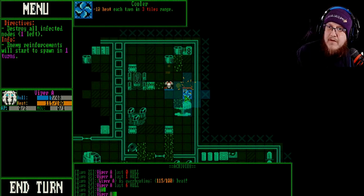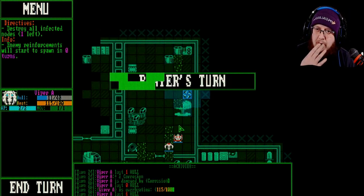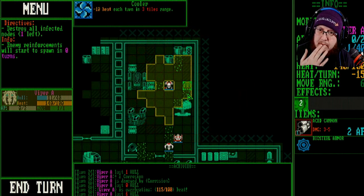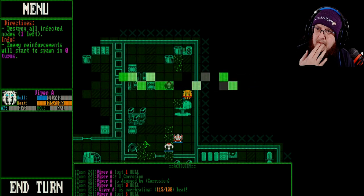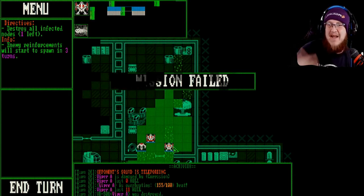I wanted to see — minus ten heat, can turn three tiles range. So if I shoot this... what does that do if I shoot this? Does it do anything? Mission failed.